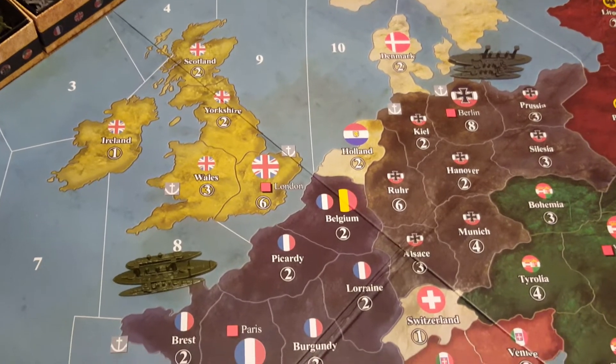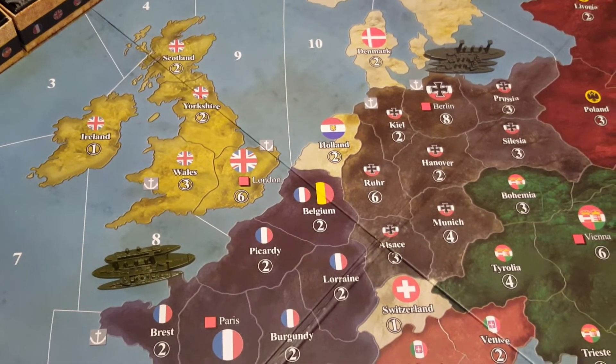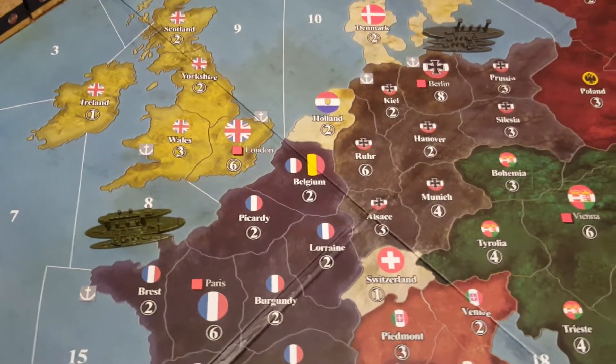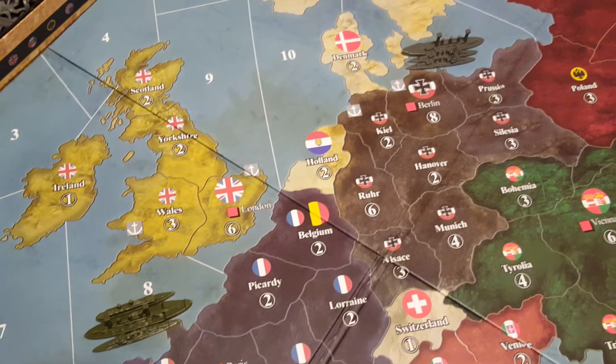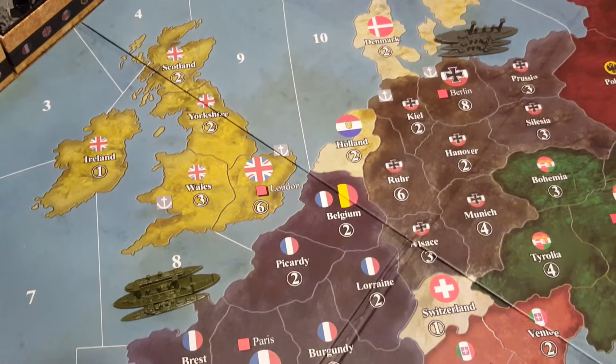When it comes to land units, they must be placed in the capital, except in the case of British India where England can put stuff there. But in all other cases, you must put land units in the capital. For naval forces, you can put them in any of the sea zones adjacent to one of your starting seaports.